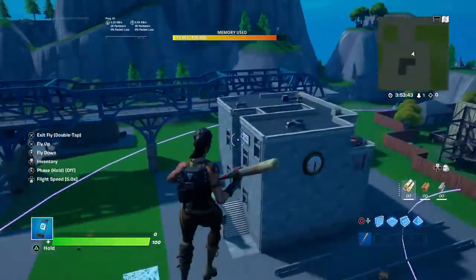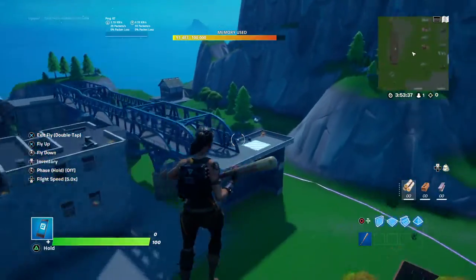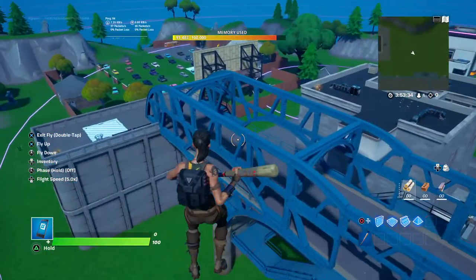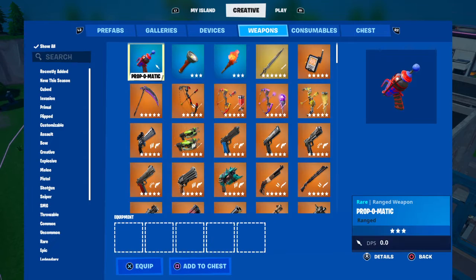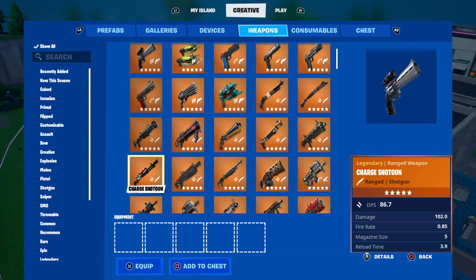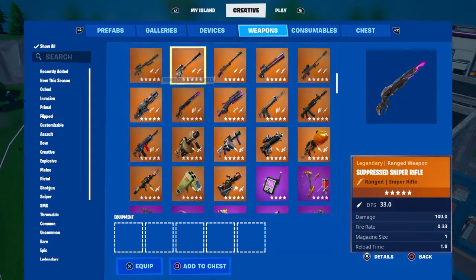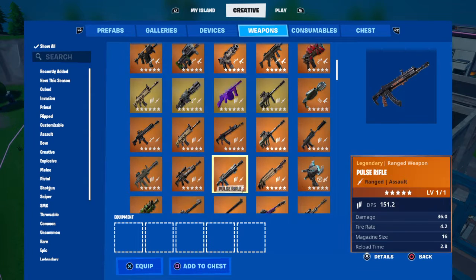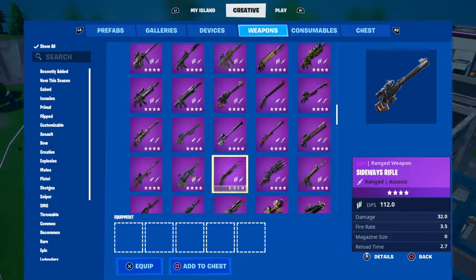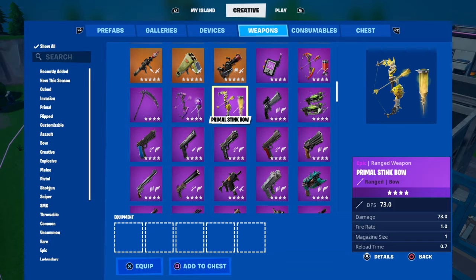First, you just want to build your map — it could be anything. Then what you want to do — I'll show you all the settings in a second — you want to go to consumables, or whatever, and choose the guns you want. You can choose the guns you want in your chest. They actually just added the new mythics into Creative; they already added them into the pit too. I play on PS4, so what I do is press square.